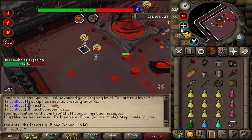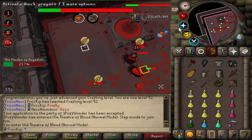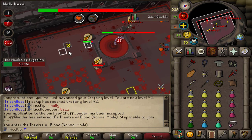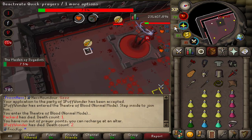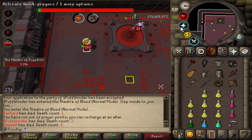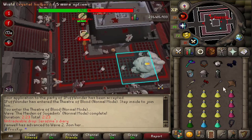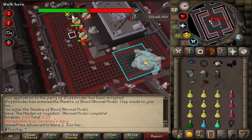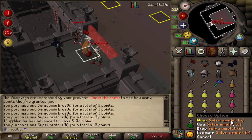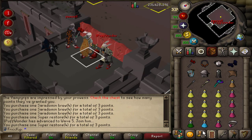We're heading into TOB — welcome back, Fam, thanks for joining. Rough start immediately — things go wrong. The group iron man can carry us through though. I only have one salve amulet so I should collect more later. I'm running a bit low on food so for the next run I should be better prepared.